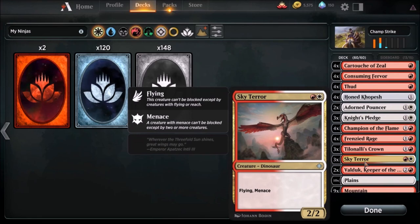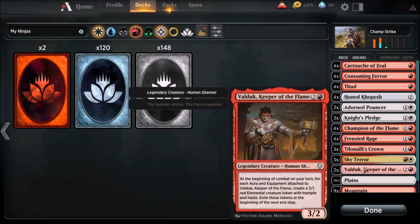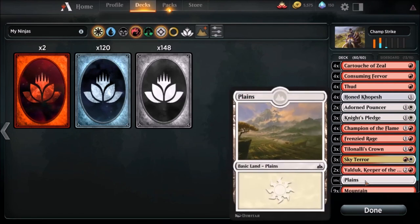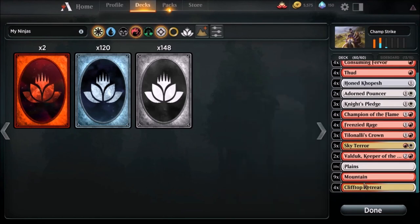Next is Sky Terror, because it is a terror in the sky. It's only a two-drop, it has flying and menace. Most likely your opponent is not going to have flyers out, at least not two of them by turn three or four, so this card can deal a little damage before we get to the kill. Next up, Valduk, Keeper of the Flame - we are running only two. It's a three-drop: at the beginning of combat on your turn, for each aura and equipment attached to Valduk, create a three one red elemental token with trample and haste, then exile those tokens at the beginning of the next end step. We have 10 Plains, nine Mountains, and four Clifftop Retreats. Without any further ado, let's get right into this deck - it's a heck of a lot of fun.